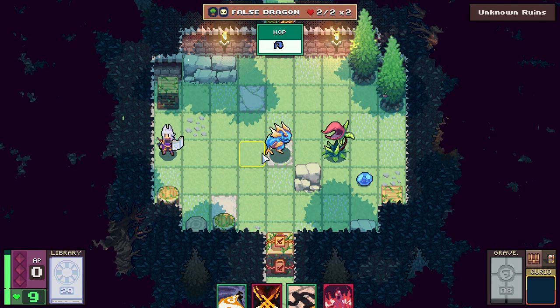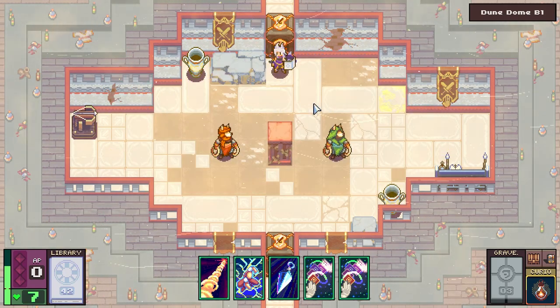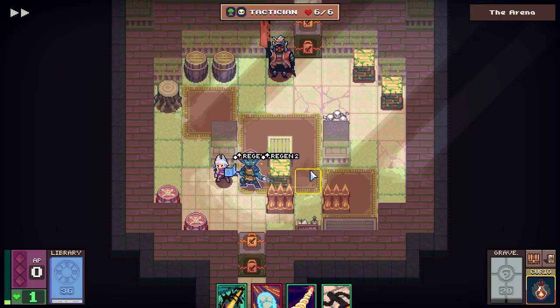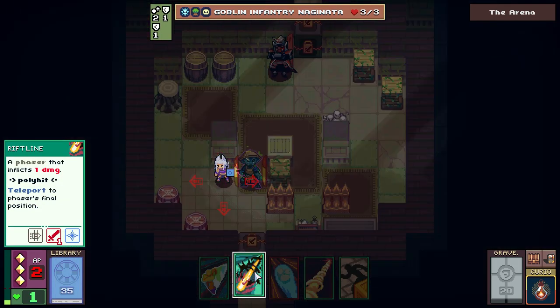For example, Red Raider cards tend to focus on dealing direct damage, Green Traveler cards often influence your movements during battle, Blue Oracle cards specialize in indirect damage, and Yellow Warden cards focus more on defense and healing. Regardless of your archetype, there are hundreds of combinations to tinker with that provide plenty of freedom to practice with unique combos.